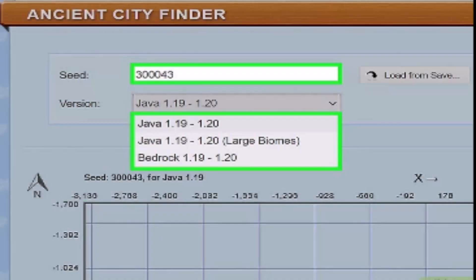You can currently select Java 1.19 to 1.20, Java 1.19-1.20 large biomes, or Bedrock 1.19 to 1.20. These options will change as future Minecraft updates are released.